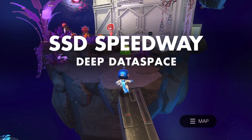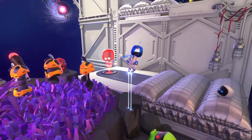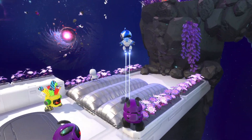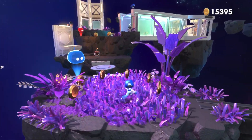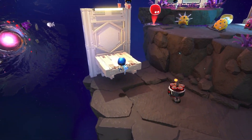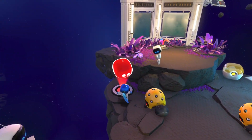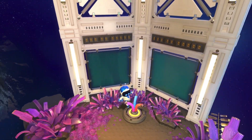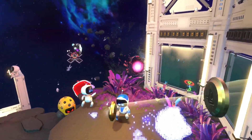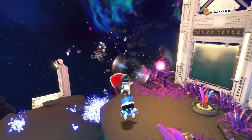The first thing you need to do is load up SSD Speedway Deep Data Space. Literally as soon as you start the map, head all the way up — don't worry about collecting too much stuff and fighting bots. Make sure you hit that checkpoint in case you die, and watch out for the bots and make sure you kill them off.